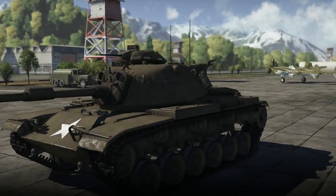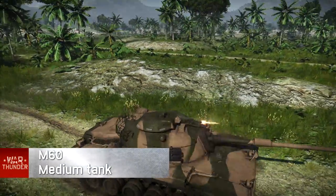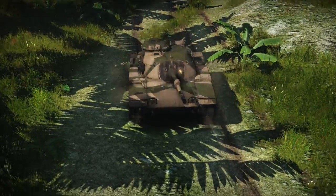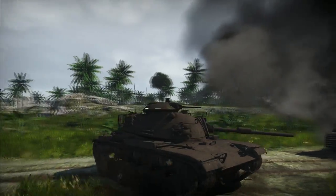So, what about new vehicles? Let's start with the vanguard of the key conflicting sides on the ground. In the US line, the M60 medium tank has taken up the torch of the M48 Patton. With better armor and a far more powerful weapon, this is an excellently balanced representative of the top-line US medium tanks.